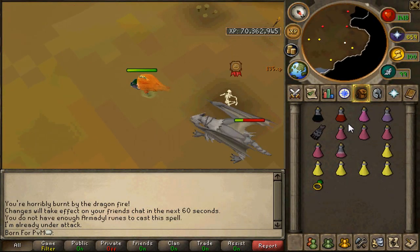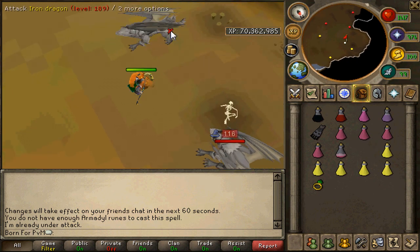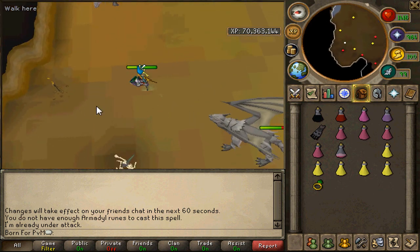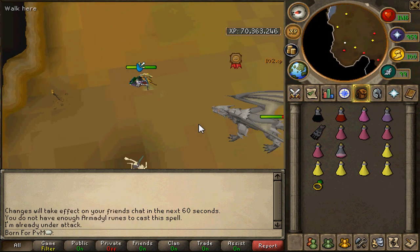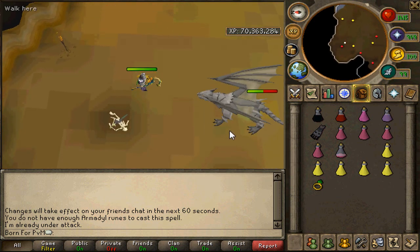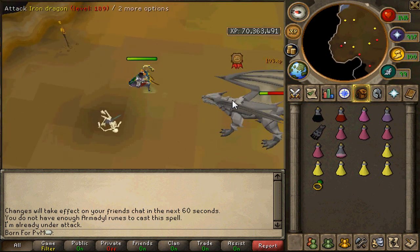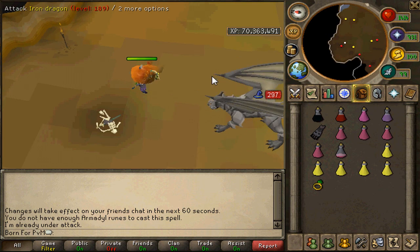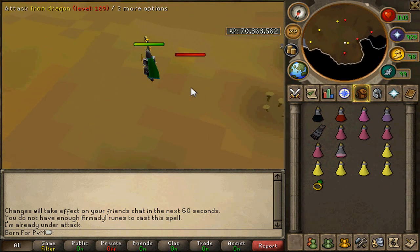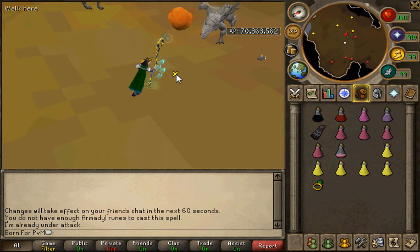The last task I'm going to be showing is iron dragons. I was actually off-task when I recorded this because after 600k slayer XP I realised I'm never going to get another iron dragon task, so I had to go off-task to get the clip. That's why I'm not using a slayer helmet or ferocious ring, which is why it doesn't look as effective as it was on steel dragons, but it's probably still quicker than a whip or rapier, and definitely quicker than ranging them.